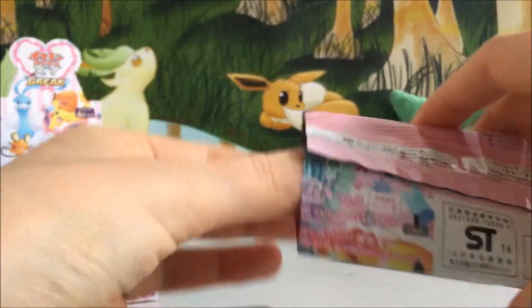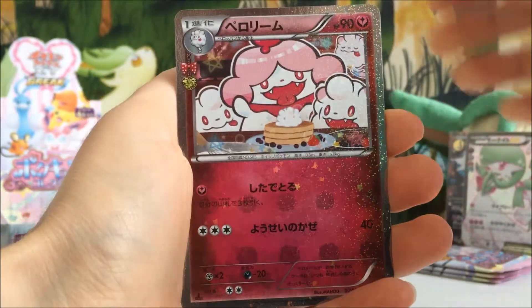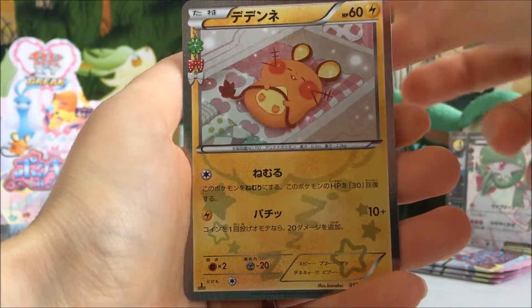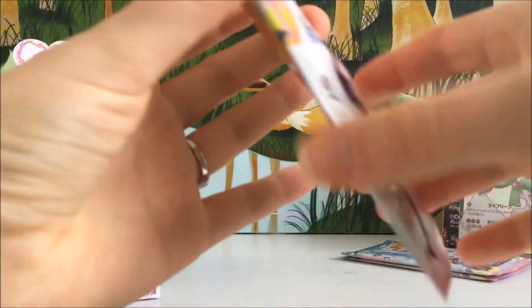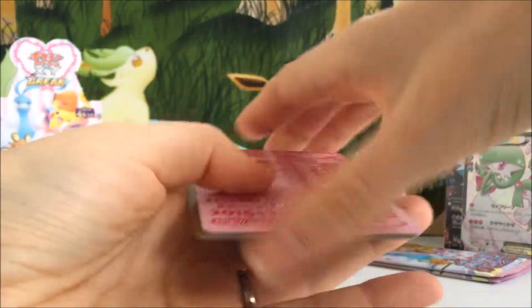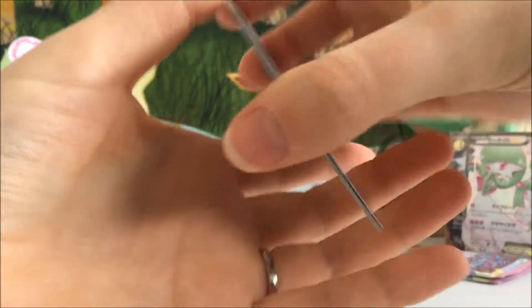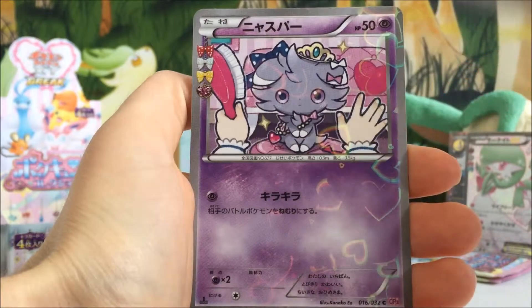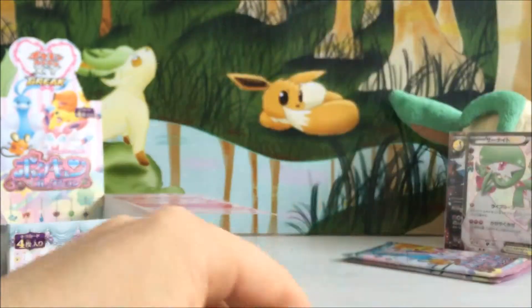Halfway through — we've got four packs to go. We've got a Slurpuff, Wobbuffet, Swablu, and a Dedenne holo. There aren't as many cards in this subset as a normal set, so you do double up quite quickly. We've got a Wally, an Espurr, a Charmeleon, and a Meowstic holo.